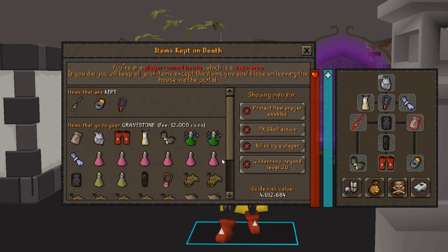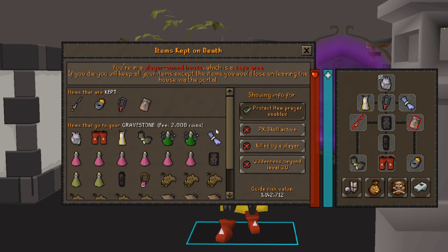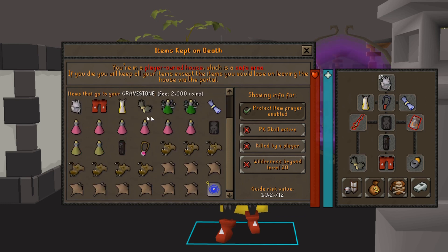Looking at our Wilderness risk, the bulk of it — that 1 million that we're risking when we turn on the Protect Item Prayer — a lot of that is coming from the Slayer Helm and the Black Mask that you're going to lose. A million, realistically, is nothing. You can earn that in one hour at Giant Mole. Most of it's just going to come from the Slayer Helm.